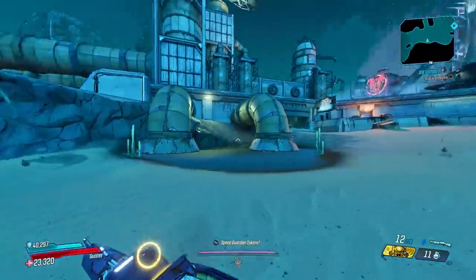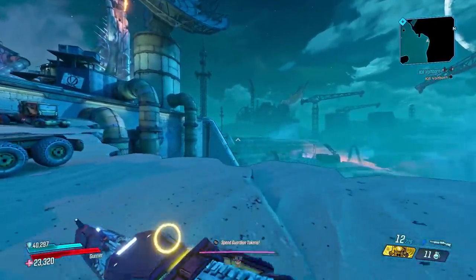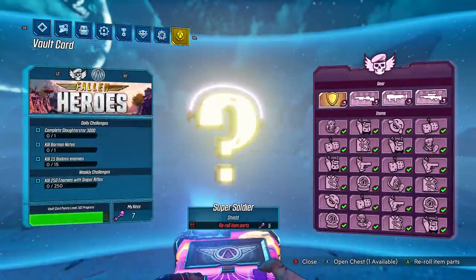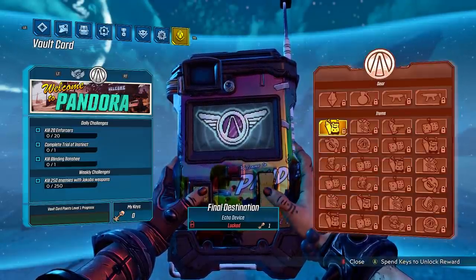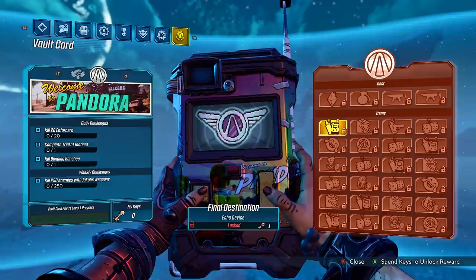In this video we're going to be taking a look at this new update, seeing what it brought and then we're going to review all of the new gear. So let's go into our inventory where over on the vault card section of the tab, we can find that if we press the right trigger it will take us down to the Welcome to Pandora vault card. If we press A on it, it will activate the vault card so we can now start earning rewards. It also has a really cool new key design which is super nice.